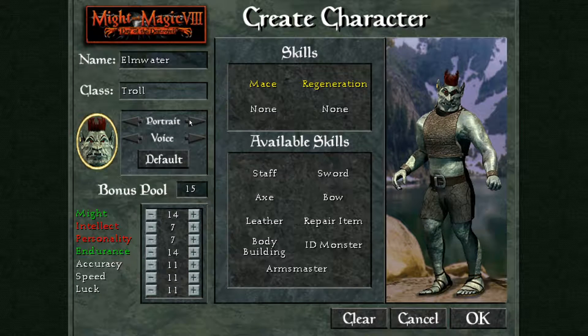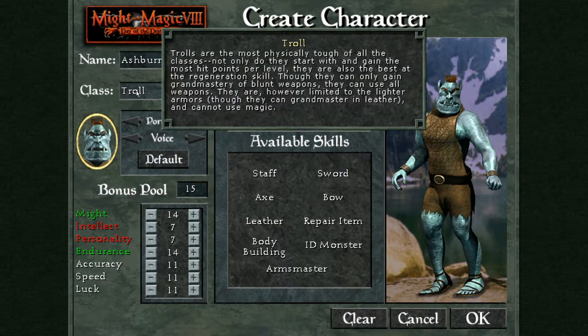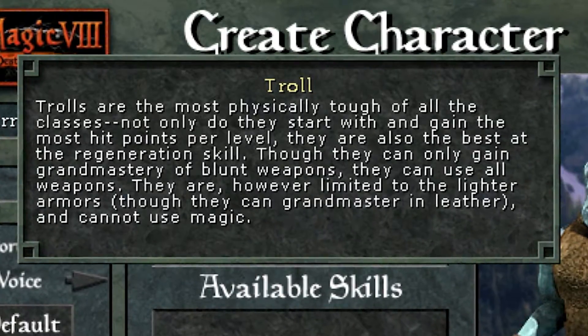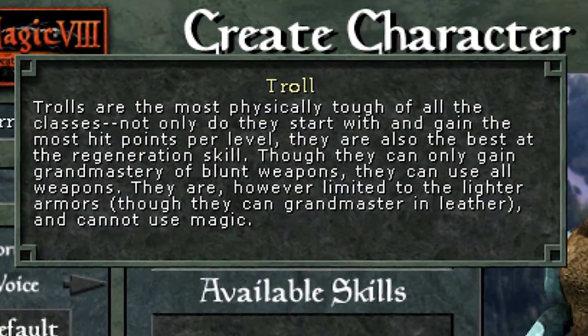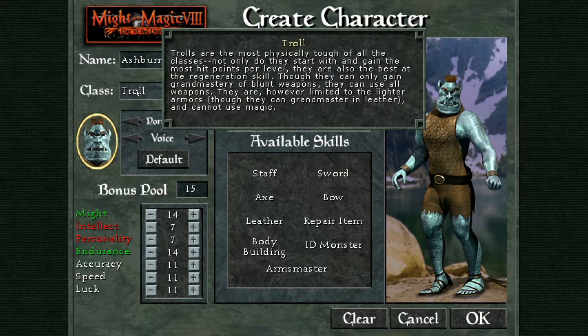And lastly, there are Trolls. They are the equivalent of barbarians in this game. Just like knights, they cannot use any magic, but they're very strong using blunt weapons and can dual wield maces. They can also only wear leather armor, which would make them seemingly more vulnerable, but they're still very tough as they can grandmaster leather armor, regeneration, and bodybuilding.